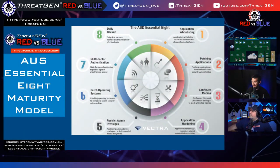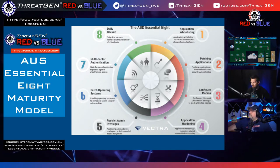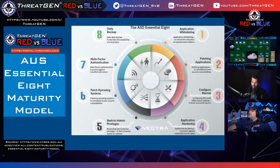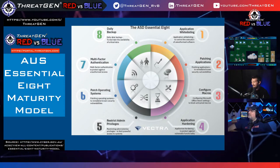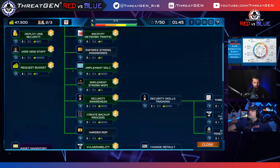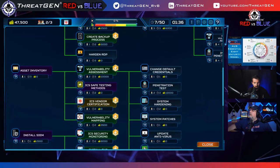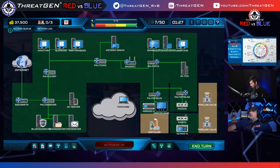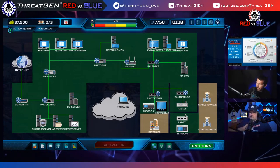Reviewing our Essential Eight progress: we've covered application whitelisting and patching. Control three, configuring Microsoft Office macros, is a very specific Microsoft-focused control — since Microsoft is in roughly 90% of all organizations, it's relevant. I need to do a vulnerability assessment to start hardening assets — that will cost ten thousand dollars but unlocks everything needed for patching.